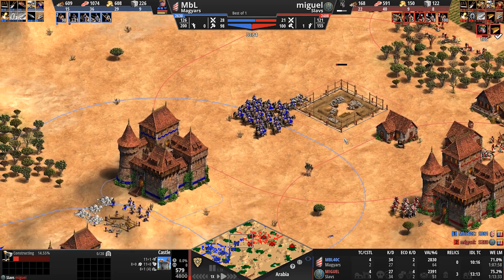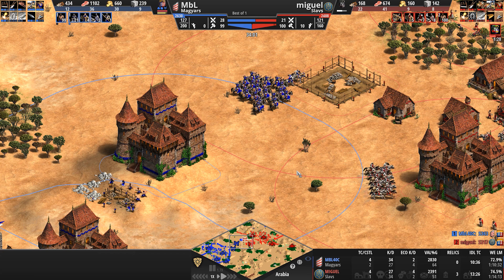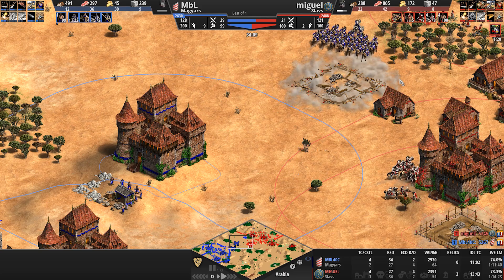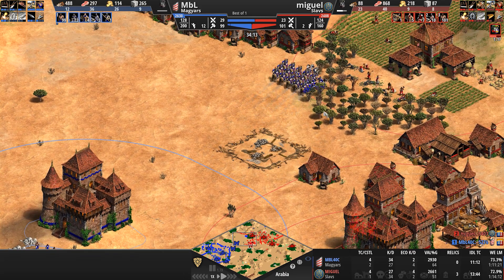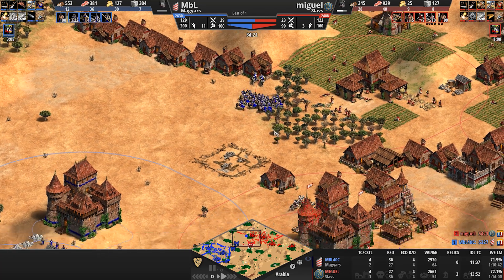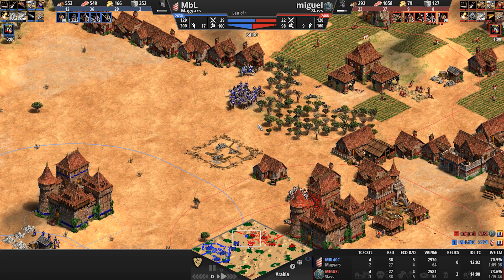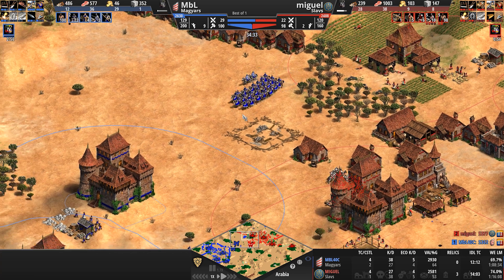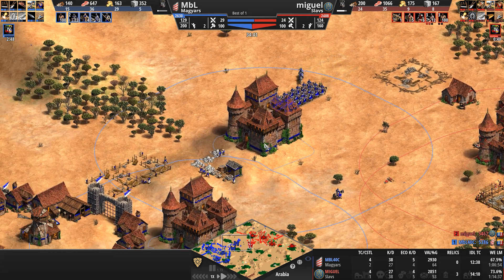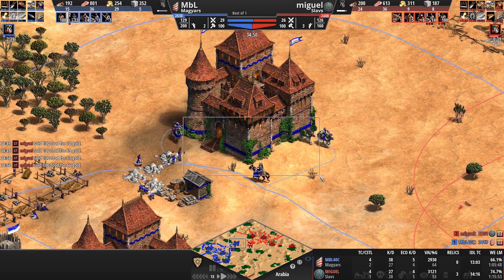Miguel abandons a castle for some reason — probably saw cavalry archers coming. I hope that 34 minutes into the game, now that we're approaching Imperial for one player, that will spur MBL to go Imperial too. I hope we'll see some big battles. MBL is going up as well on the back of 100 villagers — the villager count is basically identical for both players: one at 100, one at 103.